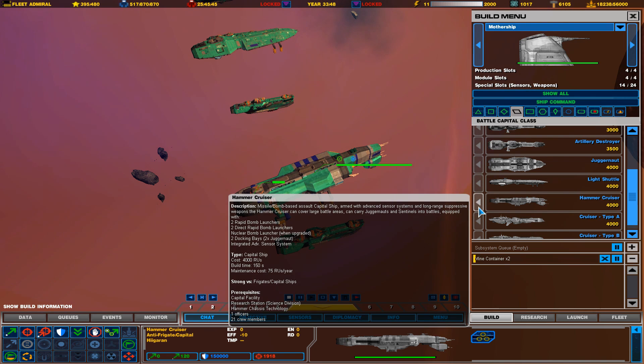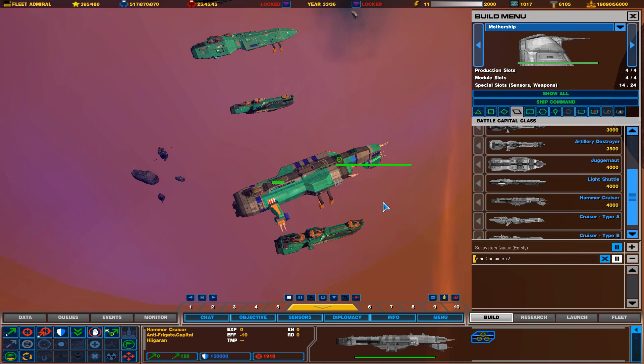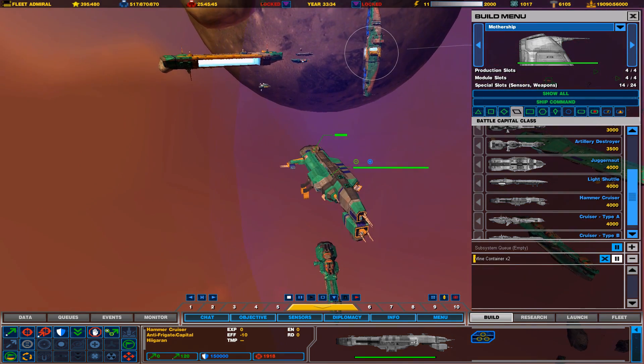The Hammer Cruiser can dock a Juggernaut and bring it into battle. It has a nuclear bomb launcher, which is a very powerful anti-mothership subsystem, so it can be very deadly if it comes towards the enemy base. It's more of a long-range harassment type vessel — it basically just keeps harassing the enemies, keeping them distracted while your main units do all the dirty work.